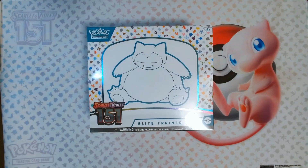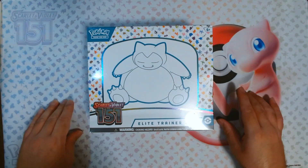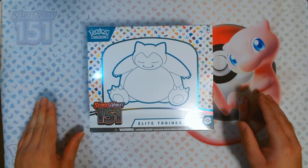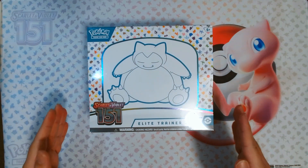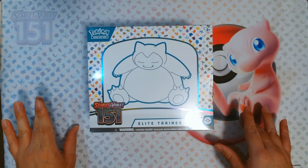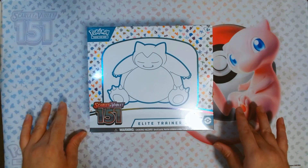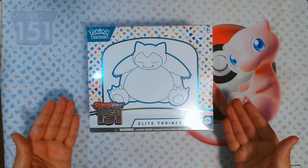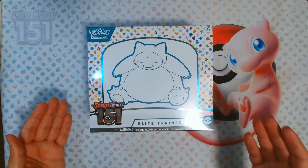Hello everyone and welcome back to a new video. Today we're going to be opening up the Elite Trainer Box of 151 and we're going to do a little comparison. We're going to open up the Elite Trainer Box, and on the next video we're going to open up a booster bundle and a poster box, and see how many hit differences we get from each product.